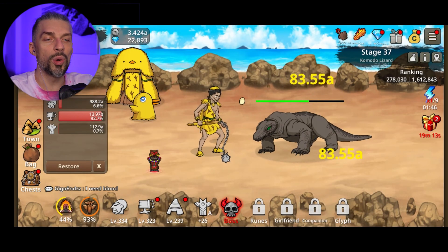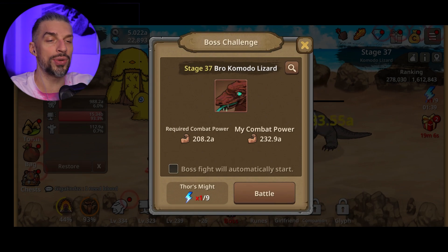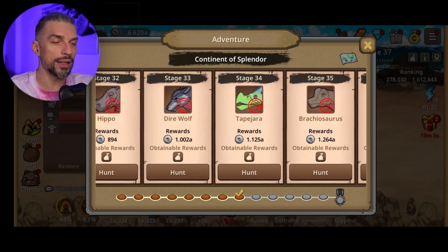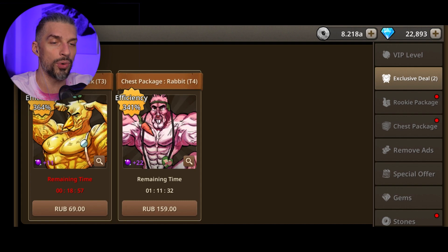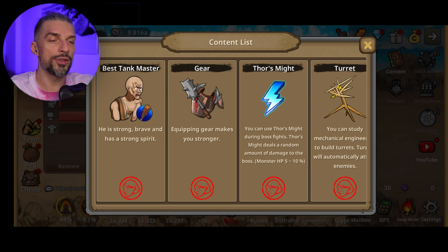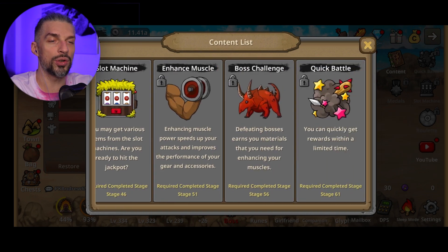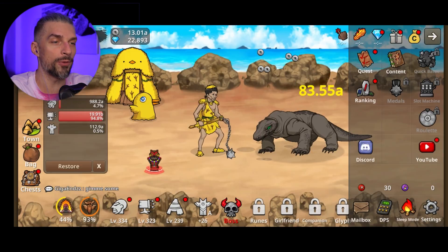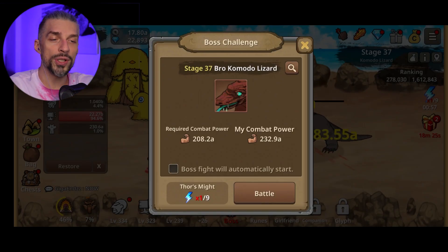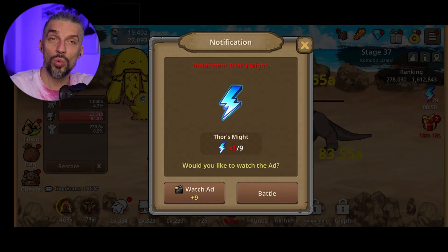While waiting to get enough stone to upgrade your hut, fight bosses as soon as you can and go as far as possible. The further you progress, the more unlocks and free diamonds you'll have — you can claim 10 diamonds per boss. Progress also unlocks more content. Always check the milestones and go for them if you can. The next one for us is stage 41.